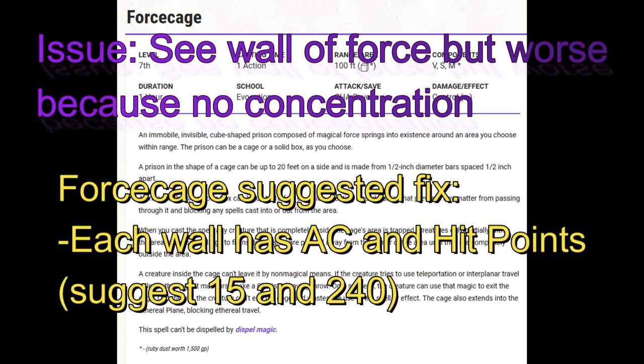Force Cage. Barriers of Force should not be invulnerable. Objects can be broken. Walls can be broken. Barriers of Force should be able to be broken. Give the wall an armor class — maybe 15 — and hit points — maybe 240.